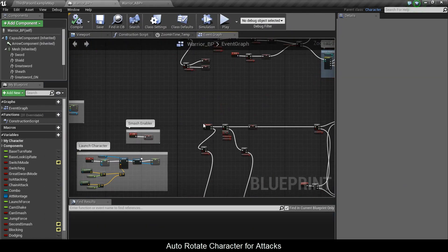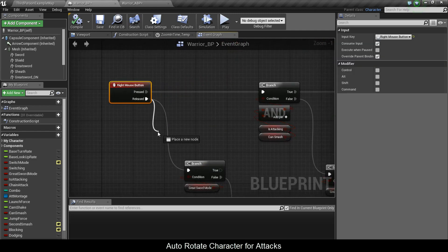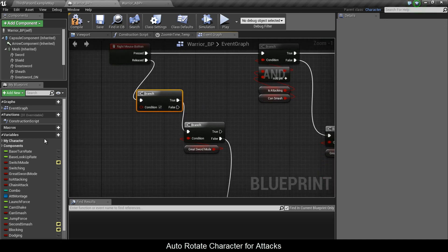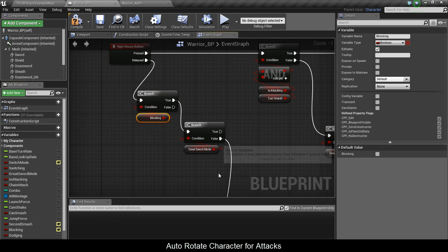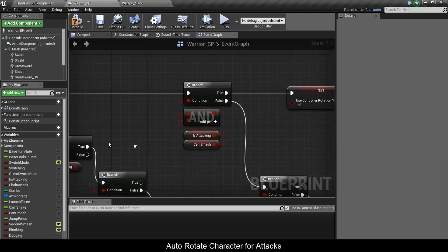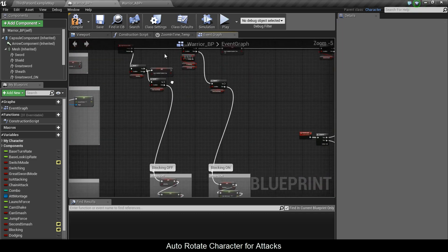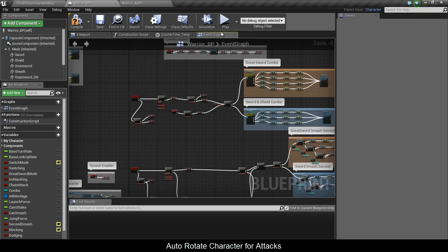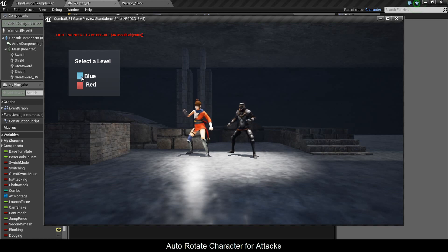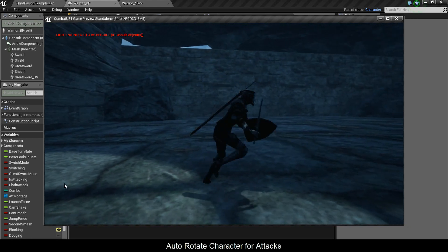Looks like it's working, but it's a bit strange. For the right mouse button, when it's released we do a branch and check if it's blocking — if he is, continue down; if he isn't blocking, we handle it separately. I'm recording these on the fly, so nothing is pre-planned, though I will pause and break it into segments if I make mistakes.